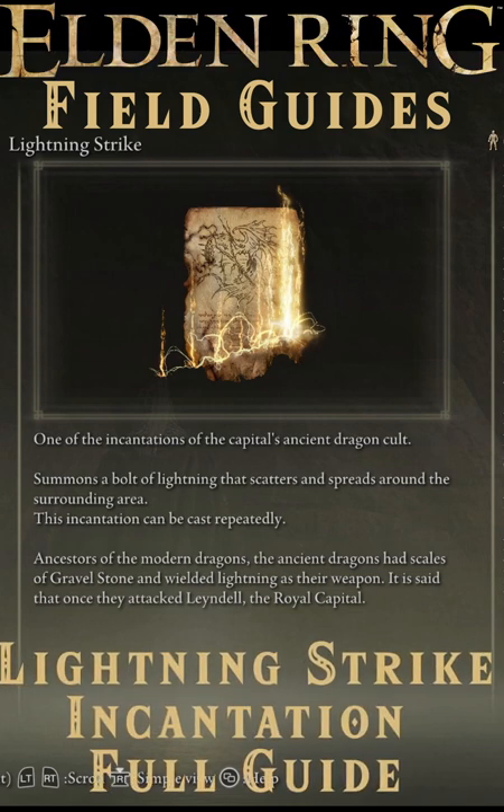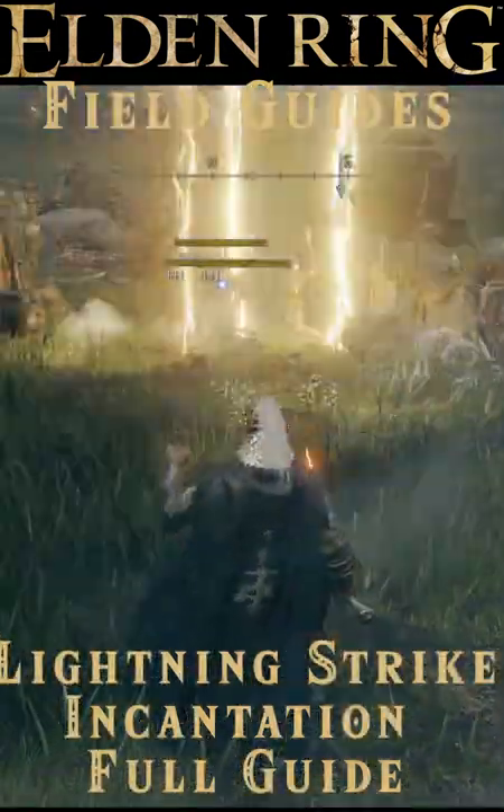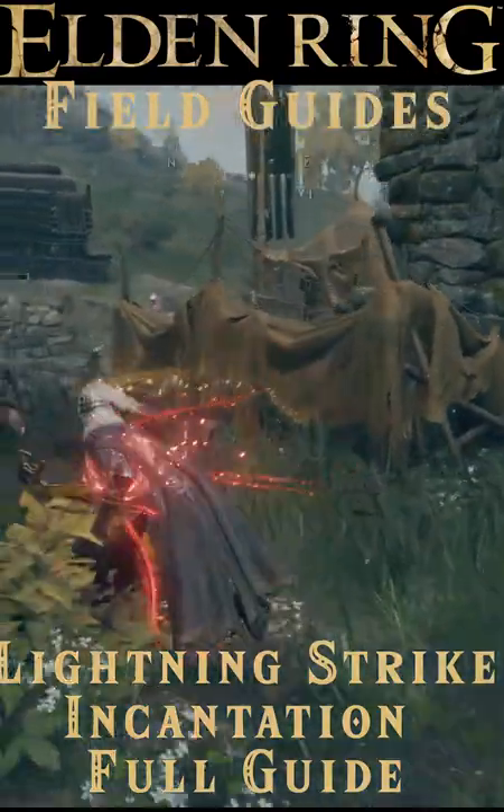It may take you a hot second to get the 28 Faith required to use Lightning Strike, but it can certainly be gotten quickly enough. It costs 17 FP to use and creates a powerful Lightning Strike that spreads out from the point of impact, effectively clearing groups and doing good damage to undead and living alike.